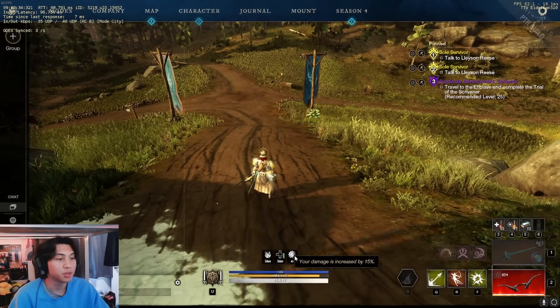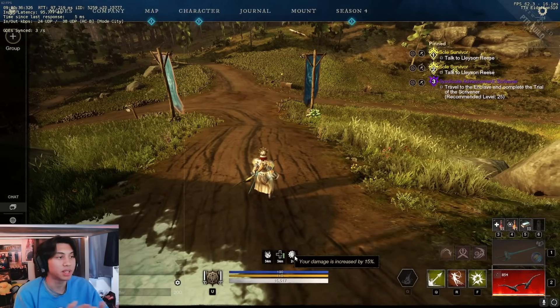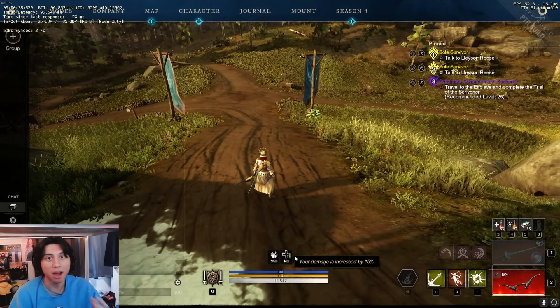If you hover over the icon it says your damage is increased by 15%, which makes sense because the bow is currently out. That's basically how you test it across every single weapon in the game.